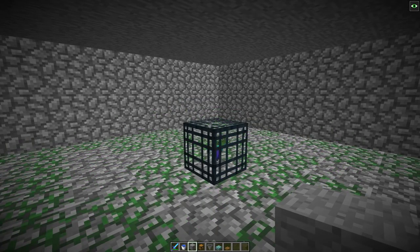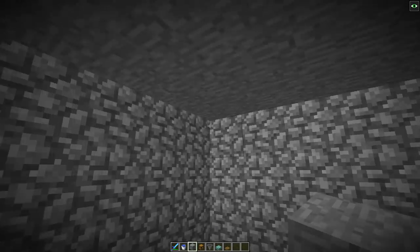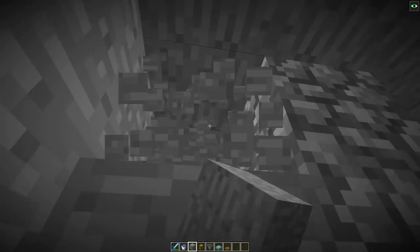Once you have a nine by nine room, find where your house is. So if your house is this way, break these two blocks and then break the wall along with it just like this.